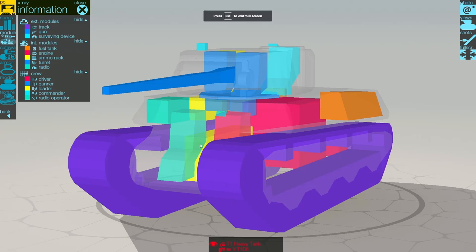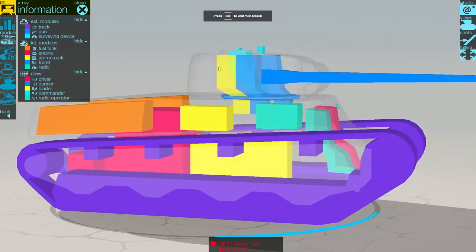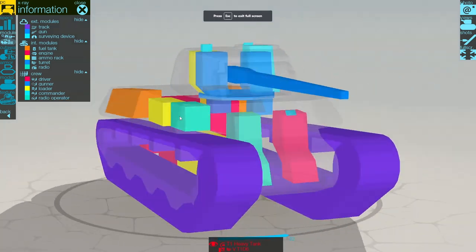I wouldn't bother trying to get at the ammo rack from the frontal area. You might be able to get it from that direction — you have to aim directly below the back of the turret in the hull, because there's no ammo rack in the actual turret itself, only the crew. But if you can aim directly underneath the turret through the hull where it's weak, that might get an ammo rack detonation — or directly on this side, beneath the second roller. So that's where the modules are.